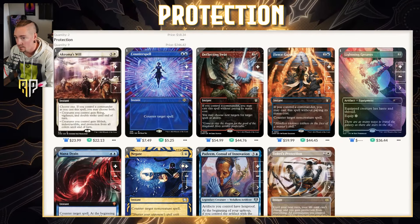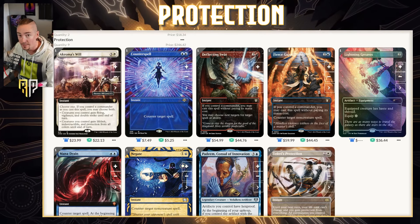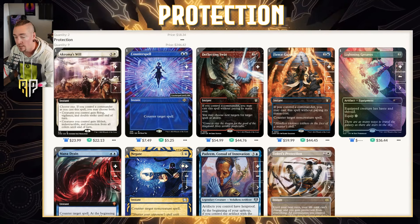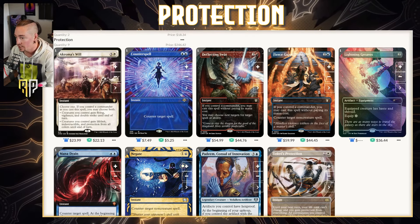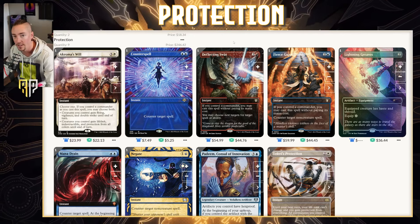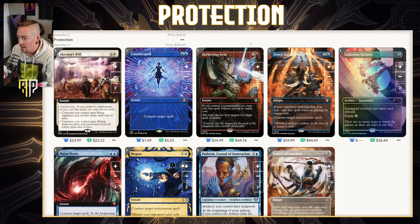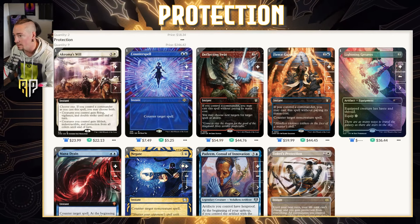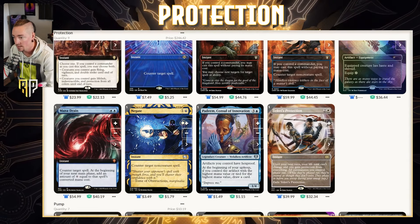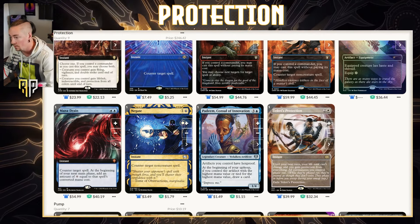In the protection category: Achroma is going in essentially any deck I play that has white — I actually died to it recently on our gameplay episode with the Locust God. It's incredible for three and a white at instant speed. Counterspell — gotta have your vegetables. Deflecting Swat and Fierce Guardianship are in the deck; they're just too good and make for really silly, weird stack interactions. Deflecting Swat is a great card though it's $54.99 for that copy. Lightning Greaves for protection, haste, and shroud. Mana Drain and Negate for counters. Padeem gives artifacts you control hexproof. And Teferi's Protection to hopefully stop someone from eliminating you.